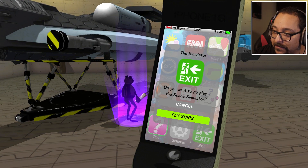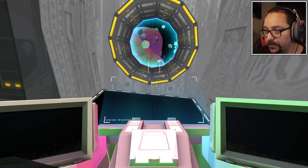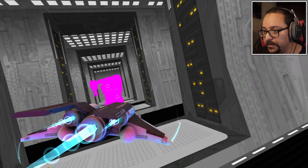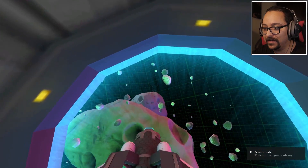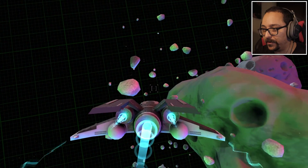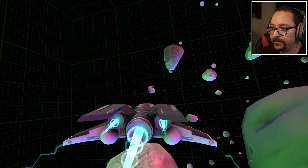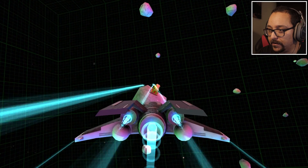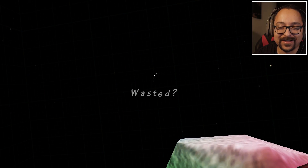Do you want to go play in the space simulator? I don't know what for, but we're gonna try it. It really is a space simulator. How do we move? It's not working. I might have to use a controller for this — I did have to use a controller. We have to move like this. Can we shoot random stuff? Is there stuff on the asteroids? Is that a dog or a frog? Shoot the frog. I got wasted in a space simulator — that doesn't make sense.